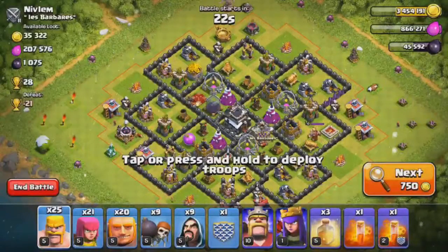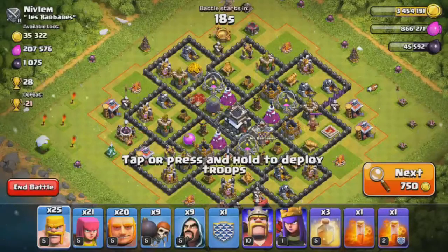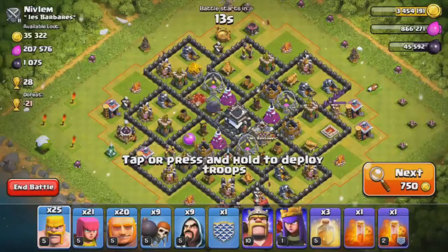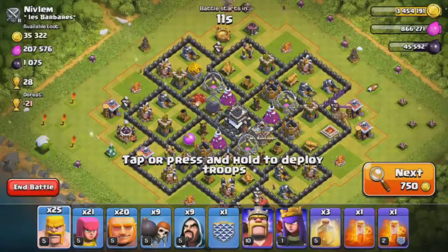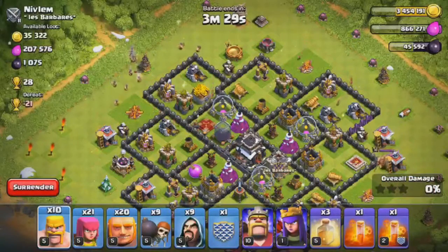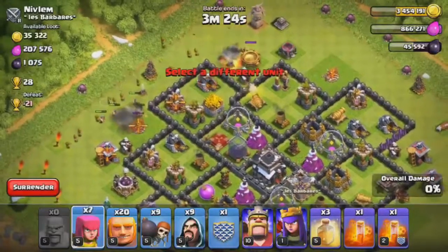Alright guys, we're going to attack this base. I don't know how we're going to do — he doesn't have a great amount of dark elixir, but I've been searching for a little while and haven't found much. His Archer Queen is down, and he looks like basically a Town Hall 8 with some upgrades. We're going to put down our barbarians first — that's usually what I do. It just helps clear some of the buildings that we don't want our wizards attacking.